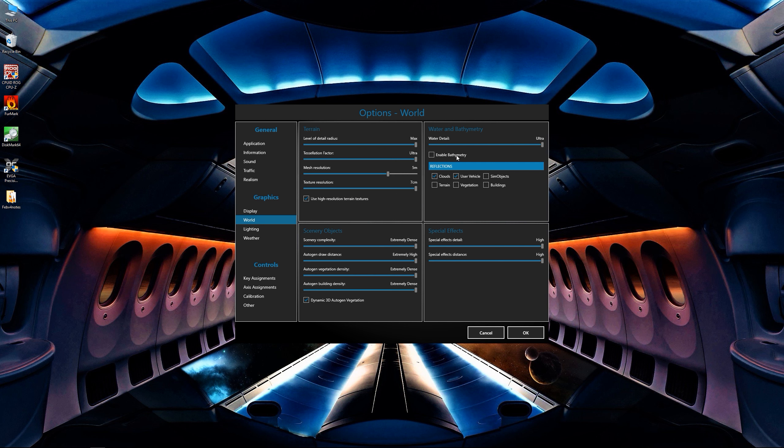Down here you also see a new checkbox for dynamic 3D auto-gen vegetation. Basically that covers things such as speed trees and is also very expandable. As you think about operations such as Orbx Flows or people flow, this will allow you to turn those on and off and may even create new custom options in terms of scenery immersion.